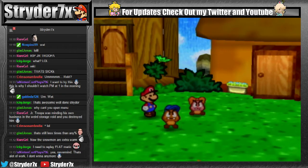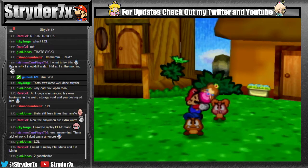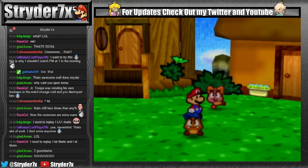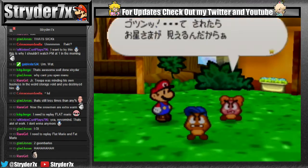Goombario asks me a question and I don't read Japanese so I don't know what it is, but I said no to it last time, so I'll say yes. Oh — it's her dolly, that's what it is. In speedruns we skip getting the dolly so I forgot that even existed. Anyway, I got a kiss.